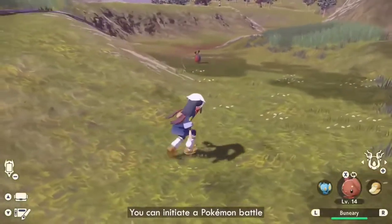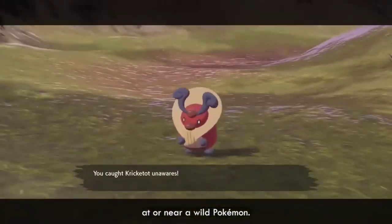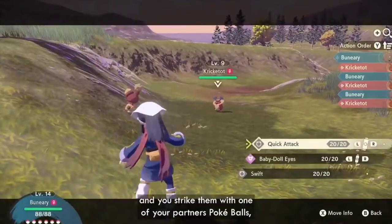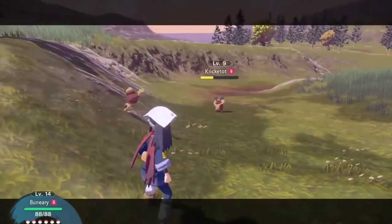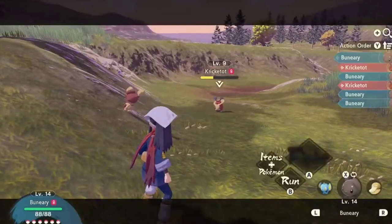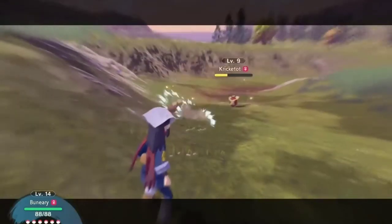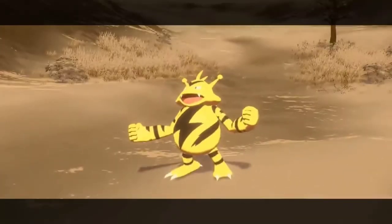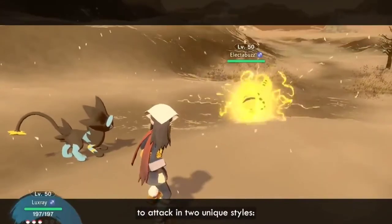You can initiate a Pokémon battle by throwing one of your partner's Pokéballs at or near a wild Pokémon. If a wild Pokémon does not see you approaching and you strike them with one of your partner's Pokéballs, this will catch them unaware and may grant you an extra chance to attack in battle. Battles are turn-based, and you can get your Pokémon to attack in two unique styles.